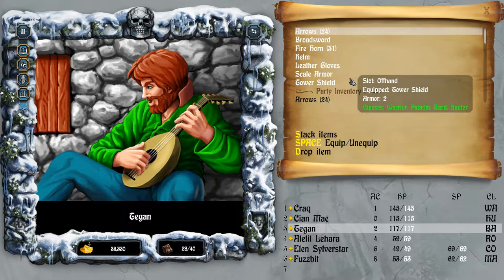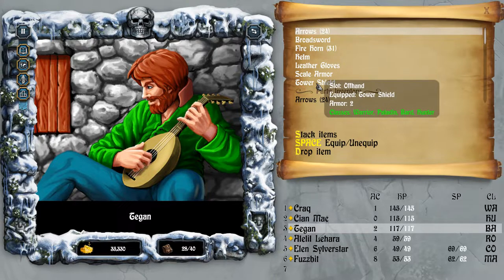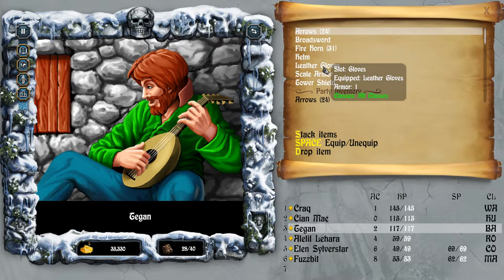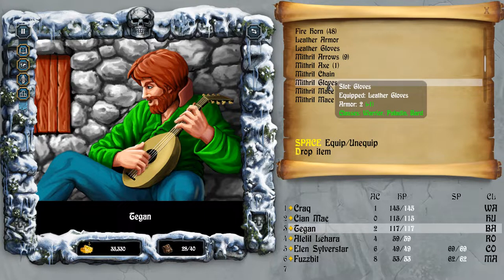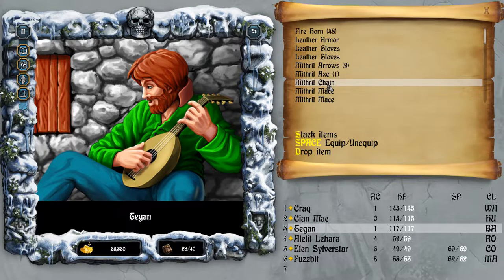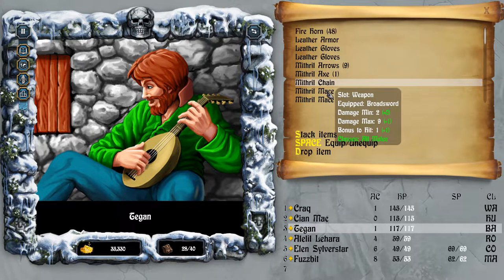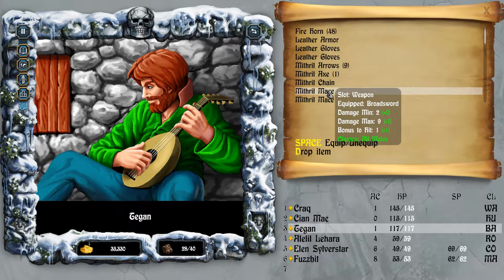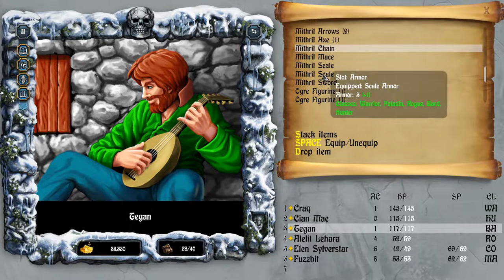I think we do have some better equipment now for some of our party members. A tower shield, leather gloves - I think we've got some Mithril gloves and things like that. So let's equip this. Mithril chainmail, Mithril mace - it's better than what he's using already, so let's do that. Mithril scale, plus one.